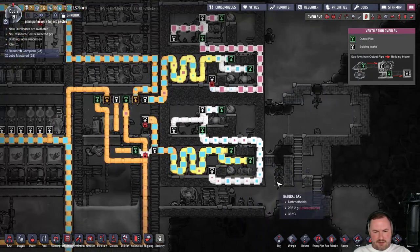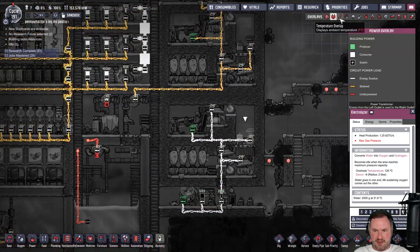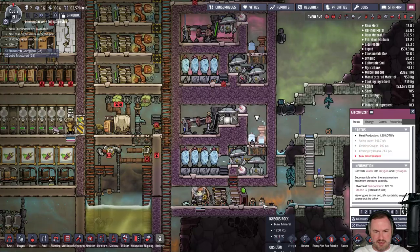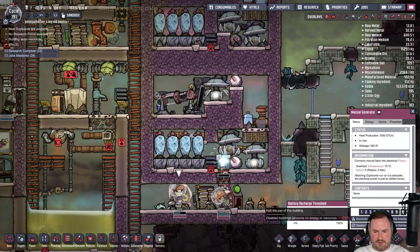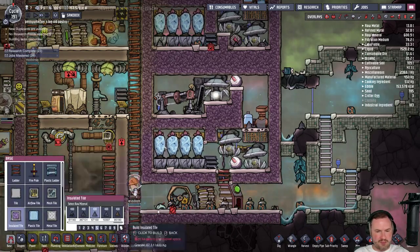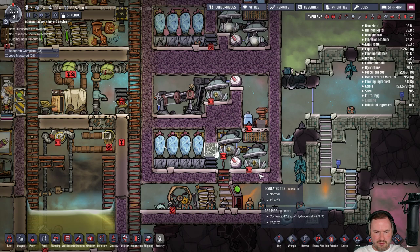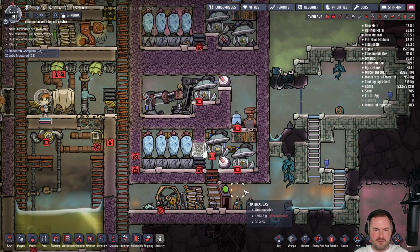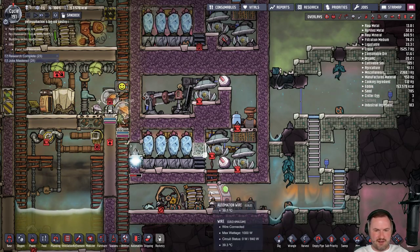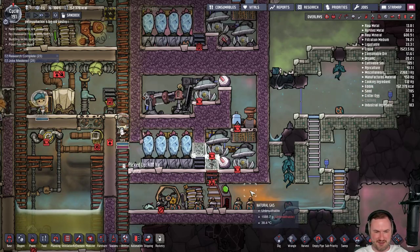It doesn't help — we're probably never going to be able to do it because this thing is active. It shouldn't really be active — I made the mistake of plugging it in. So maybe we're just going to have to go like this and hope for the best. I didn't leave enough room to get in here and do it, so even more air is going to go in here and mess up the whole system. It should still work — it just won't be peak efficient, but we'll sort it out.